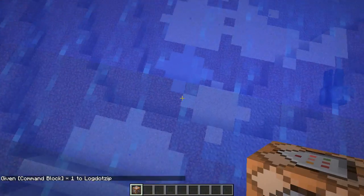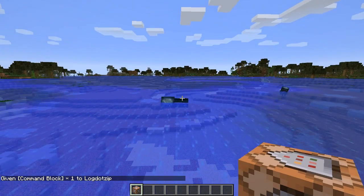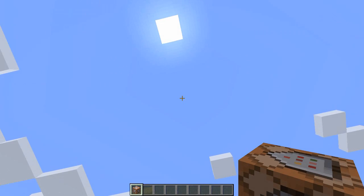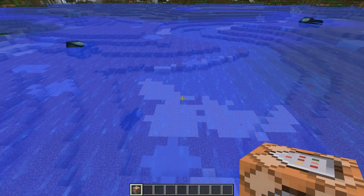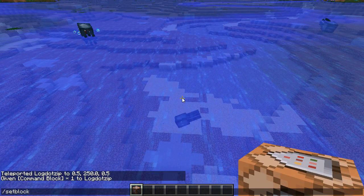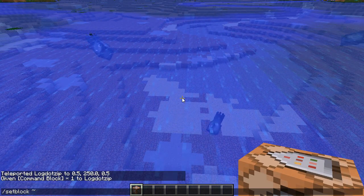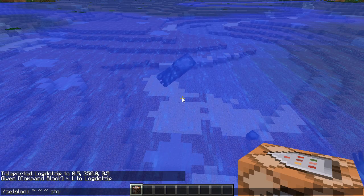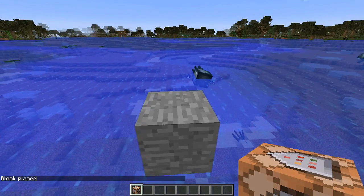There is a little bit of an issue if you happen to be in an area where there is no air right above 0, 250, 0 and there's water. Simple enough — slash setblock, tilde (that's the top-left key under Escape), tilde, tilde, just type stone. Place the command block on top there.